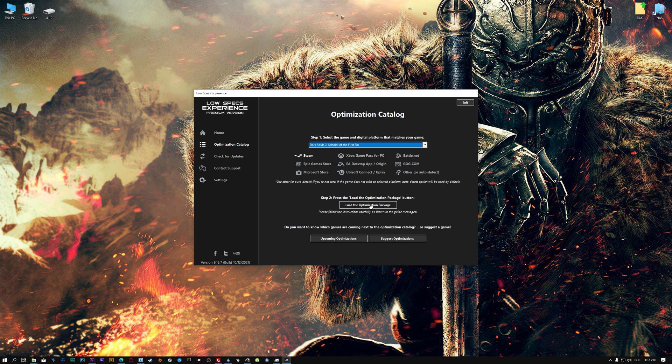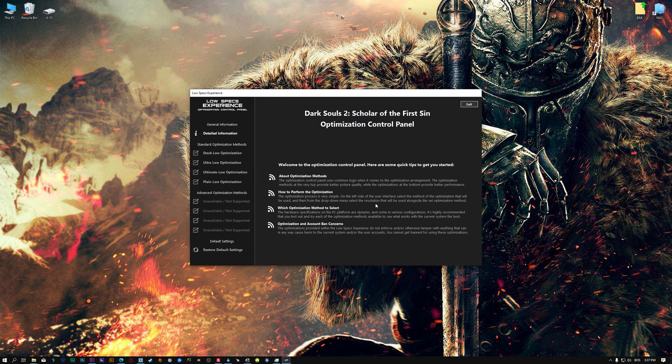Once that is done, press load the optimization package. Low Specs Experience will now automatically check if the game version currently installed is supported by this optimization. If it is, press OK and the optimization control panel will load.